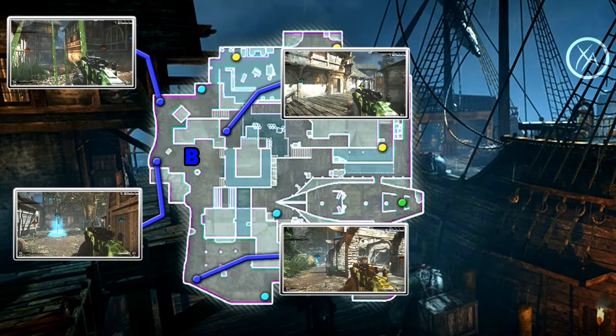Moving on to B, we have four spawns that are specifically attached to the B-Flag, and then once again it uses those shared spawns as well, but we'll cover those near the end of the video. These spawns are very straightforward except for one. There are three that are along the edge of the map — those behave exactly how you'd expect — and then there's one that's kind of pushed up a little bit more towards the middle of the map. This is the one you have to pay attention to. If you spawn here while holding the B-Flag, it's very likely you have enemies pushing up around the B-Flag area and they're blocking those other spawns off.